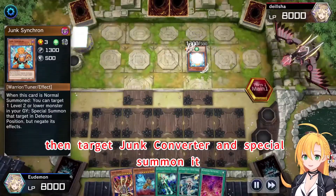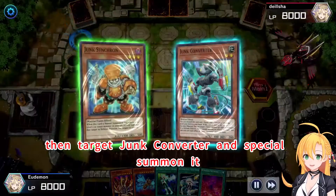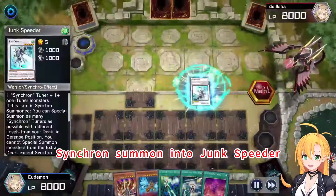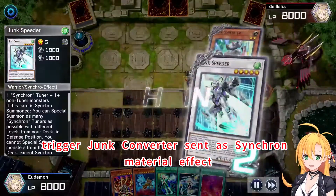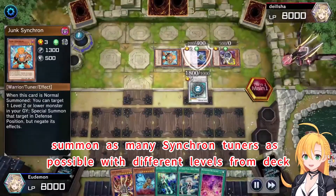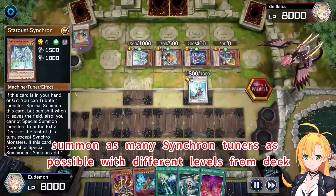Normal Summon, then target Junk Combater and Special Summon. Synchro Summon into Junk Speeder. Trigger Junk Converter, send a Synchron material effect. Trigger Junk Speeder effect — summon as many Synchron Tuners as possible with different levels from deck.